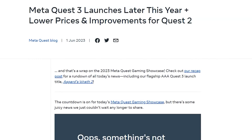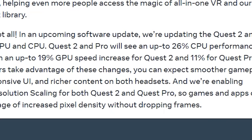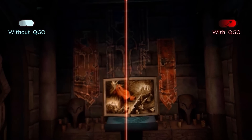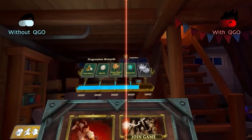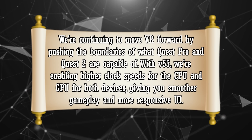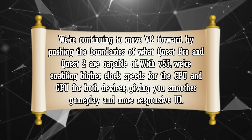The first thing here is Quest performance improvements. This was announced with the Quest 3 drop — the Quest 2 and the Pro were going to get a hefty performance improvement. Some may remember this was not previously possible unless you were using something like the Quest Game Optimizer, which was able to remove the restriction on performance due to the heating problems of the Quest 2. Meta have now said they are continuing to move VR forward by pushing the boundaries of what the Quest Pro and Quest 2 are capable of.